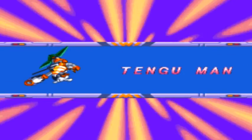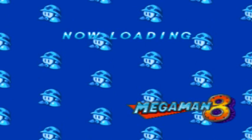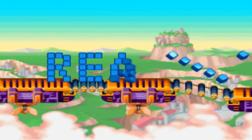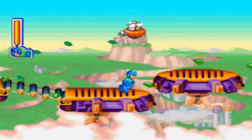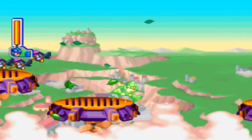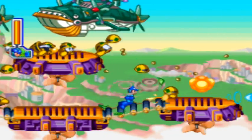This is Tengu Man. Tengu Man is actually a Robot Master who appears in another game as one of the main bosses. Like I mentioned earlier, Cut Man and Wood Man appear in the Sega Saturn version of this game as main Robot Masters. He's one of the only ones, I think, that actually appears in multiple titles — he appears in this and Mega Man and Bass.